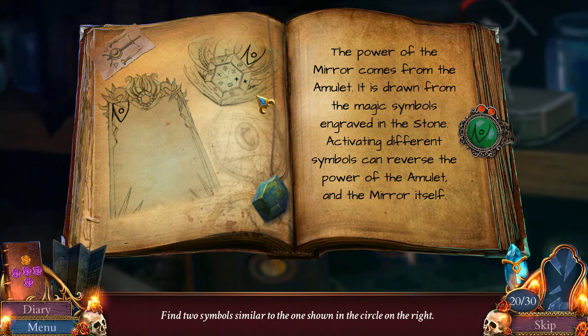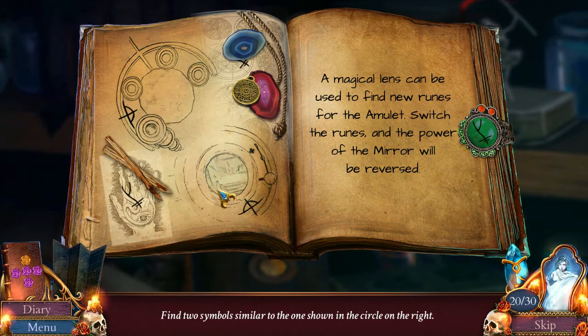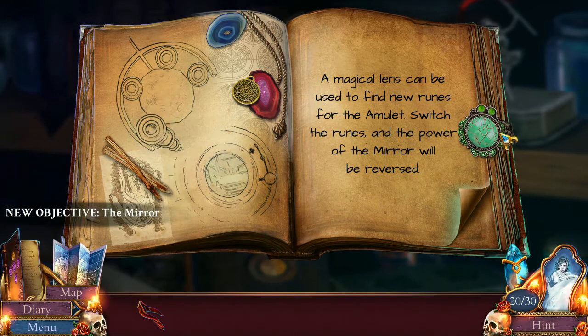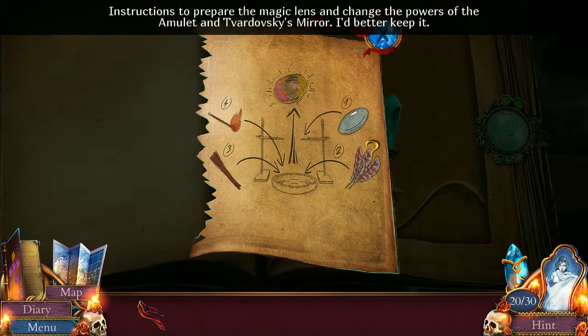Comes to the amulet. Draws magic symbols regarding the stone and the mirror itself. Show the lens - can recalibrate the amulet. Take the lens and put it in the magic smoke. Create it from the oriental and exotic feathers. Draw the current symbols from the amulet in the smoke. Magic lens can be used to find new runes for the amulet. Switch the runes and the power of the mirror will be reversed. Well, what would reverse mean though? Will it suck out his soul and send it to the underworld? At least now I know about the ritual I have to do. Lens, feathers, incense, fire, mirror.